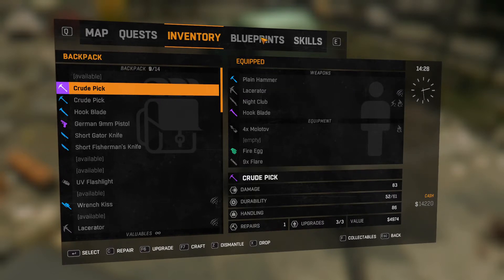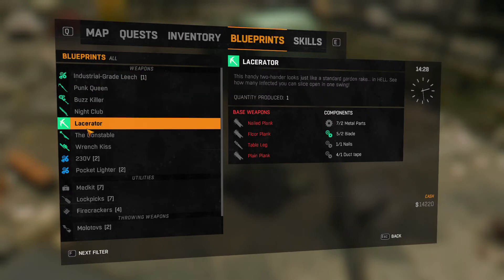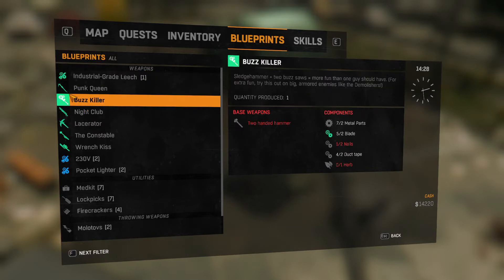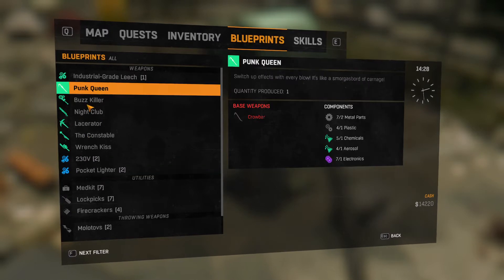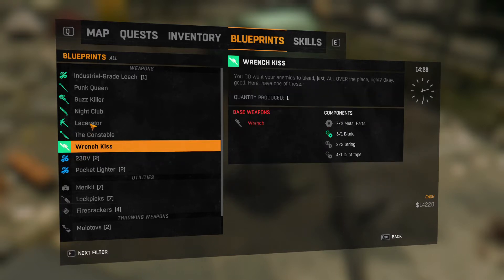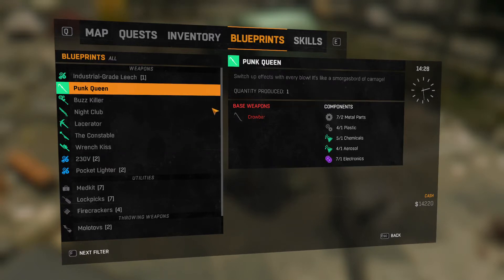In the game you do find blueprints, and blueprints show you how to make weapons. You can purchase them from the shop - I think I got this one from a quest. You can get them from the shop or purchase them. The game I purchased was the Anniversary Edition and it came with these blueprints already, so I recommend if you're considering getting it, get the bundle. It's only a little bit more but it gives you blueprints and stuff to start out with.